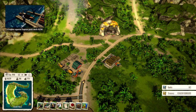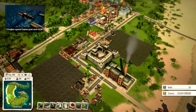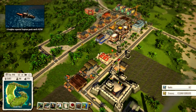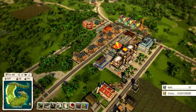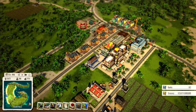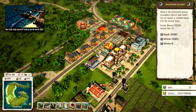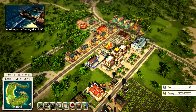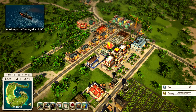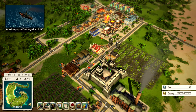Welcome back to the Tropico 5 let's play. We are in the mission — I don't remember the name but it's basically 'get rich quick.' We need to raise a million dollars. We've got 22 in our treasury and a nice investment account with 235, so we're already about a quarter of the way to the goal. If we just keep plugging along doing what we're doing, we're in a good place.